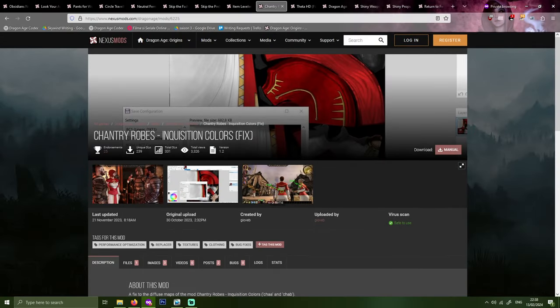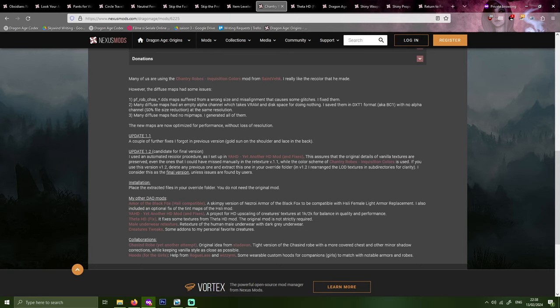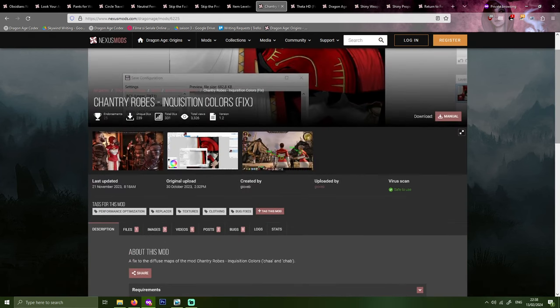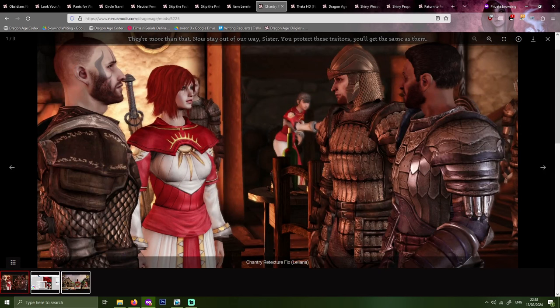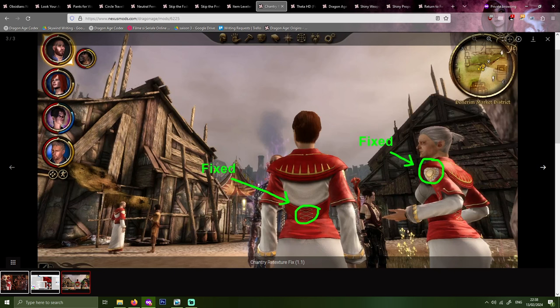First up, Chantry Robes Inquisition Colors Fix by JoveB. This is a fixed version of the Chantry Robes Inquisition Colors original mod by Saint Vec. The original mod had some issues causing visual glitches and took up extra VRAM and disk space, and this fix by JoveB optimizes everything for performance without loss of resolution. This mod recolors all the Chantry Robes in Origins into the red and white color scheme from Dragon Age Inquisition, while retaining the design of the robes from Origins. I find full ports of DA2 or Inquisition Chantry Robes to look very out of place, so I prefer the basic model recolored to red and white.